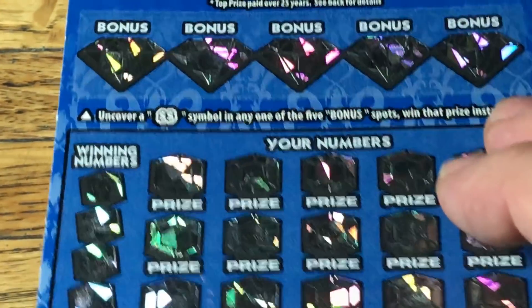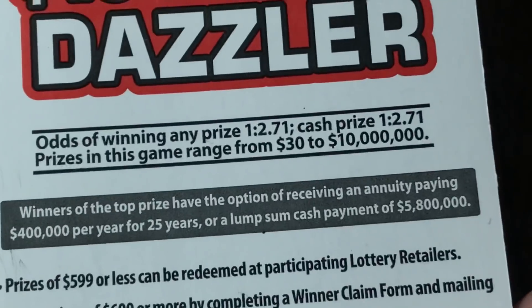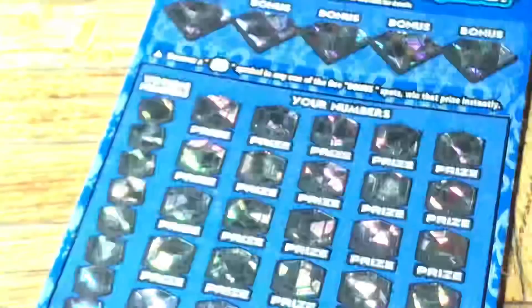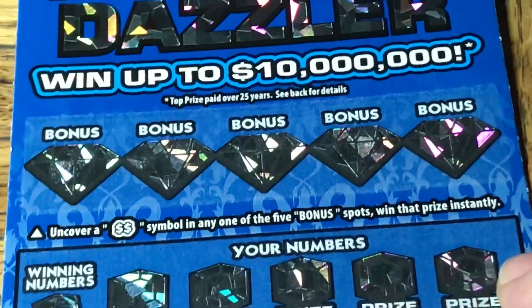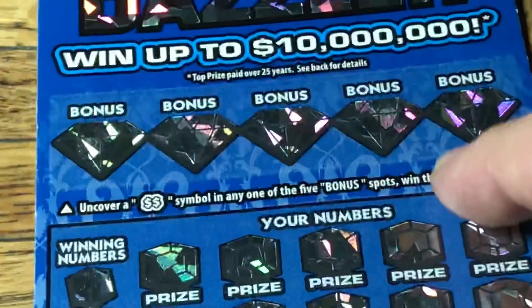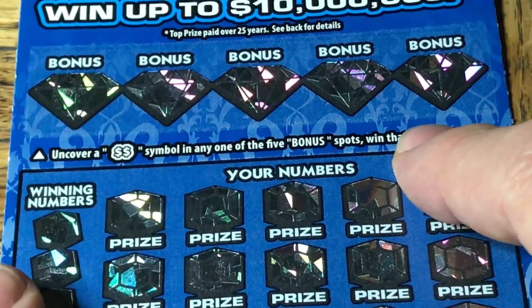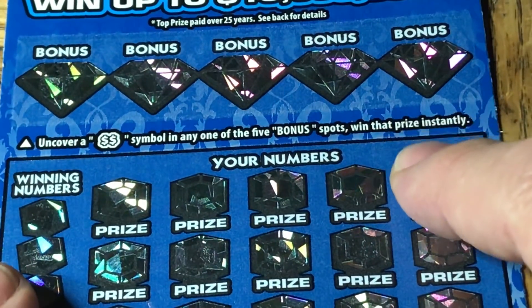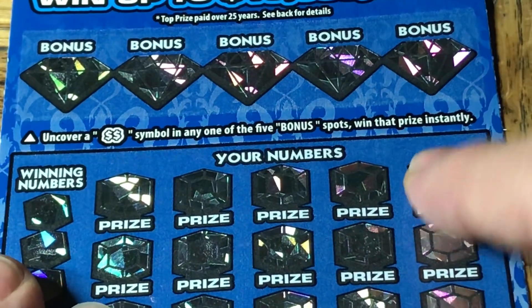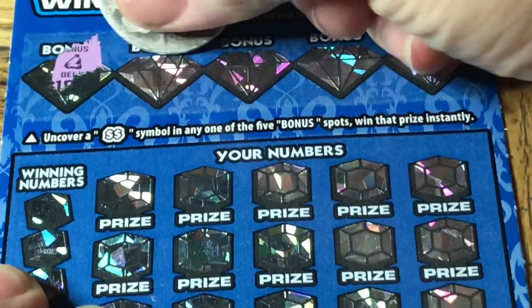We have not done these tickets before, so it's going to take a minute. On the back, we have odds of 1 in 2.7 for any prize. On the front, we have three parts: the top diamonds, the middle with the number field, and the bottom with the bonus. On the top part, the diamonds, we need to find a double dollar sign in order to win whatever the prize is.